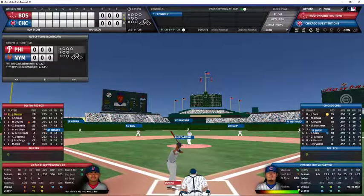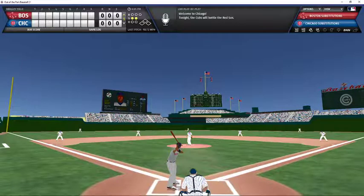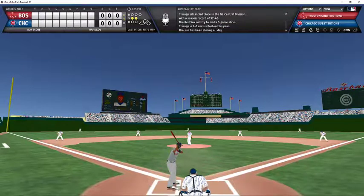Hugh Darvish facing off against Jeter Downs. Cubs, winners of two straight, looking to finish off this sweep and pull the brooms out against the Red Sox. Red Sox come in at 33-44, 11 games under .500, third place in the AL East. Cubs coming in at 37-40, third place in the NL Central. The Red Sox are on a five-game losing streak, and the Cubs are trying to help them extend that to six.